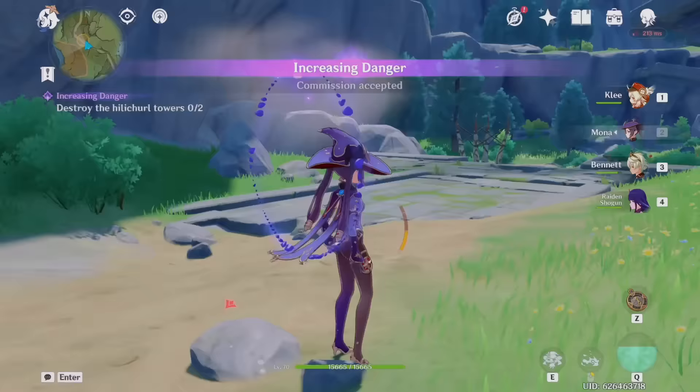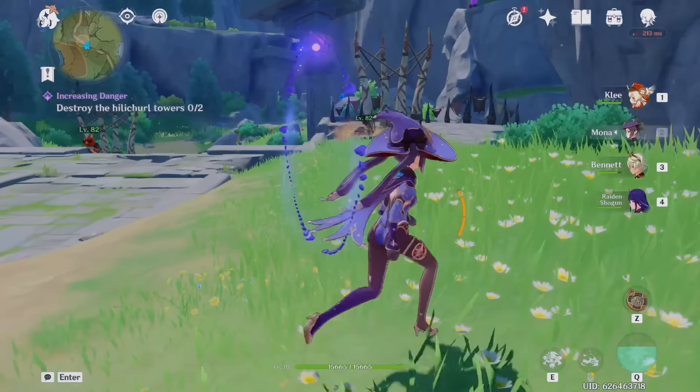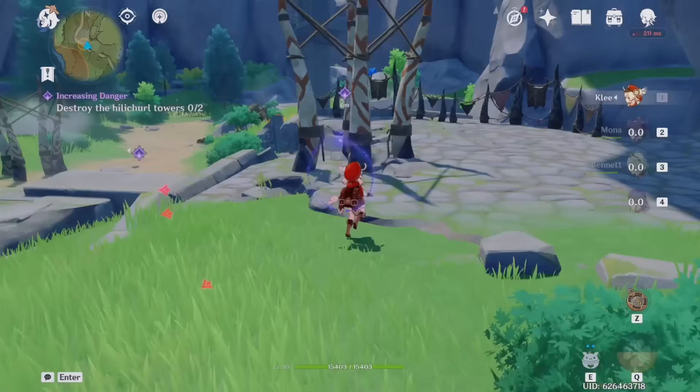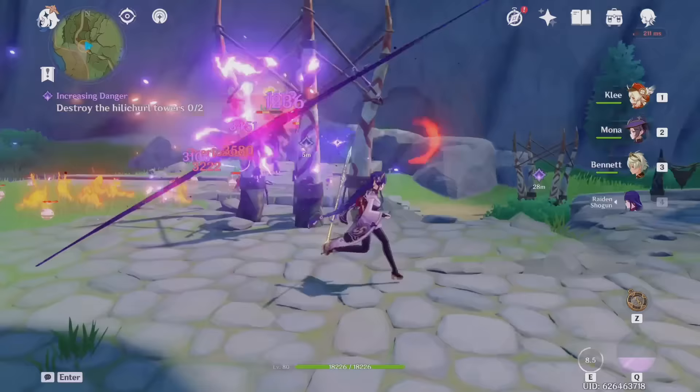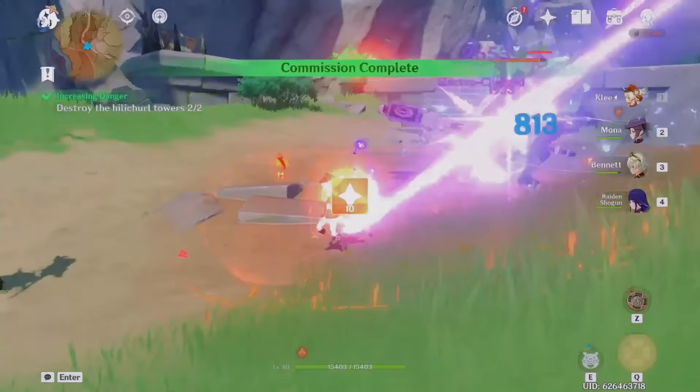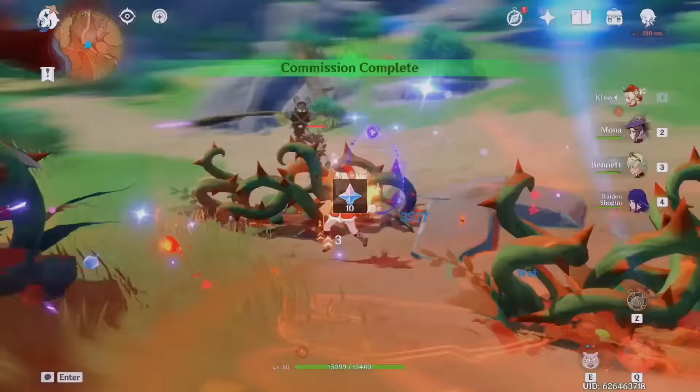If you ever have the quest where you have to destroy the Hilly Trail Towers, here's a tip: you only need to destroy the towers instead of also defeating all the enemies. While you're destroying a Hilly Trail Tower, there might be more enemies but just ignore them — you can still complete the commission without defeating them. It saves a lot of time, and as you can see the commission is completed even if I didn't finish defeating all the enemies.